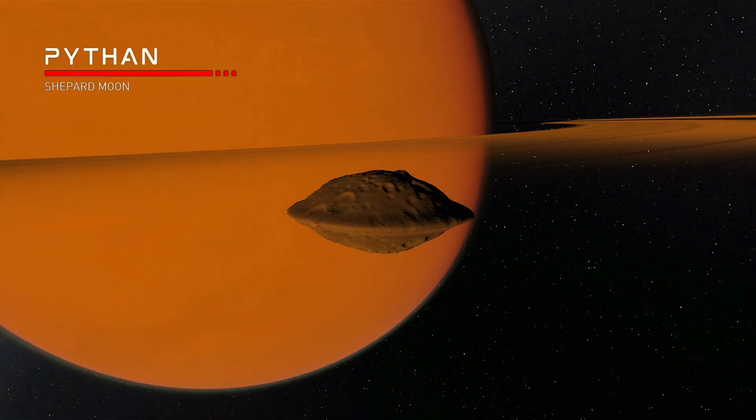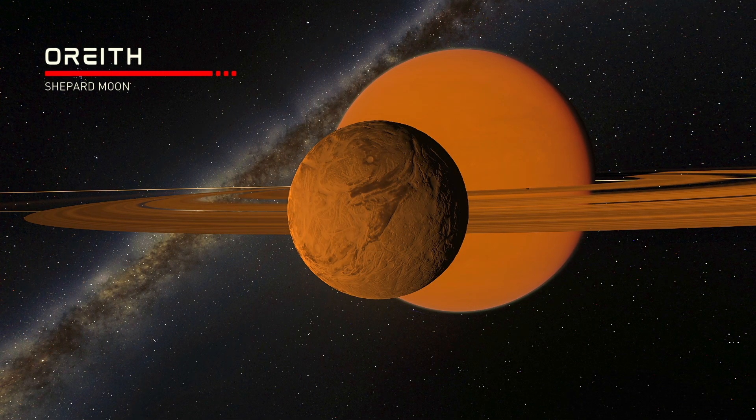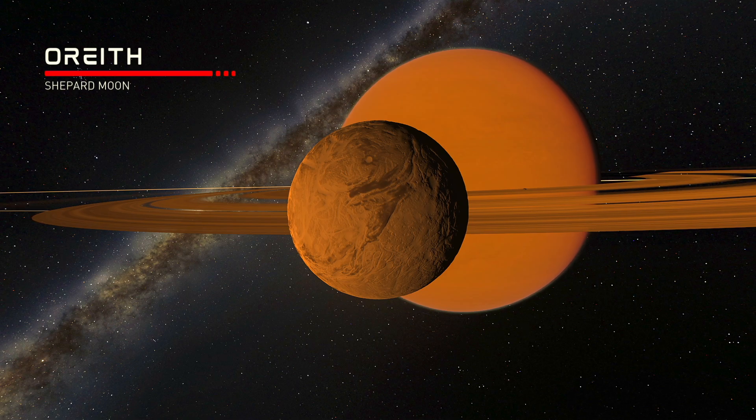The first moon of Ioris is Pythan, which is a small shepherd moon sitting within the rings of the planet - it looks kind of like a fat pancake. Aurith is another shepherd moon in the rings, which experiences significant tidal forces from the planet that squish its subsurface ocean, leading to eruptions from geysers on the surface, and this is the material that replenishes the rings. The geysers are really awesome to see up close, and this might be my favorite location in the Aethera system.